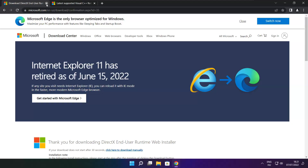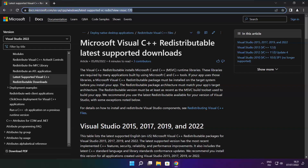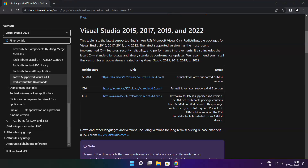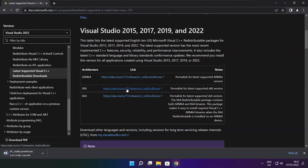Go to the website — link in the description. Download 3 files and install the downloaded files.